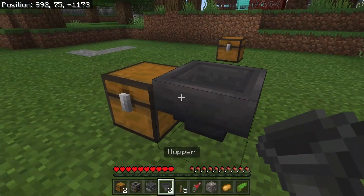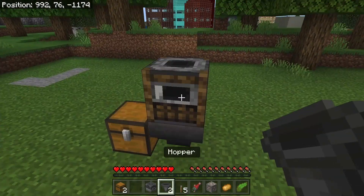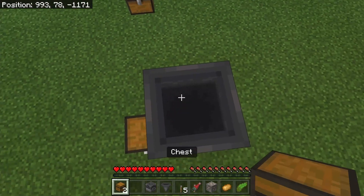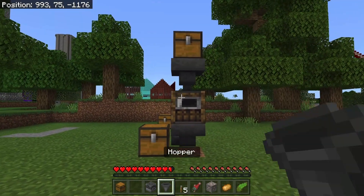All you got to do is put a chest down, a hopper pointed into that chest, a smoker or furnace or blast furnace on top of that hopper, and then another hopper pointed straight down into the smoker. Then put a chest on top and you are done — if you don't want to add anything else.